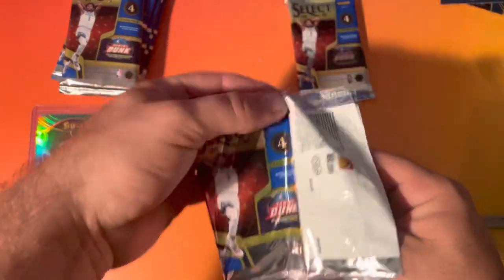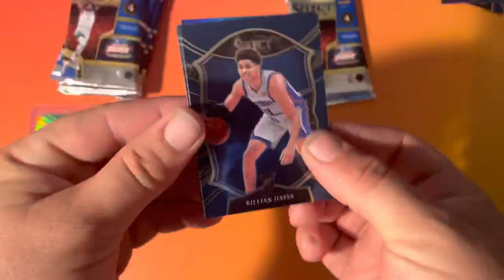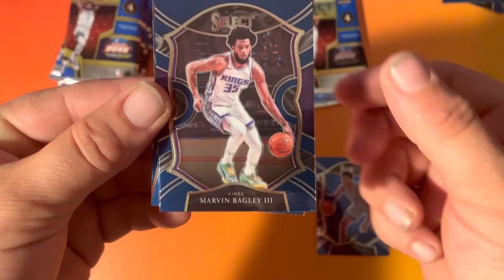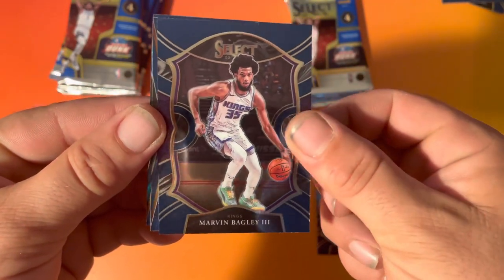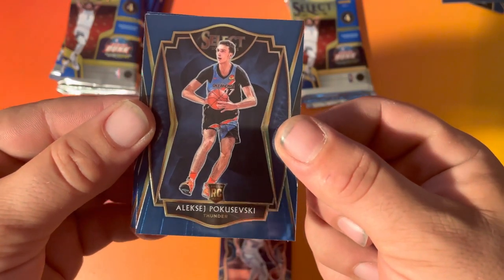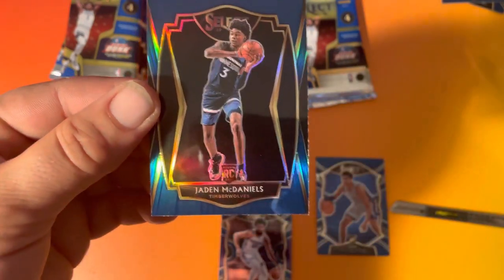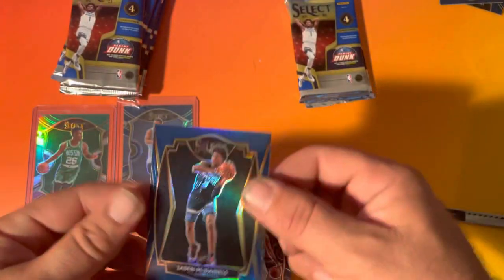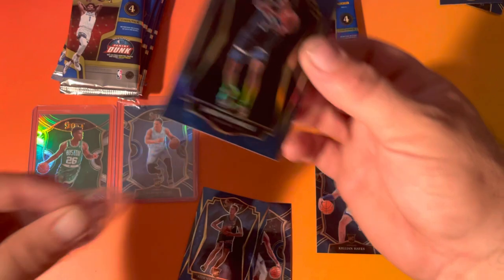A little quicker. First card, rookie Killian Hayes. Marvin Bagley the Third. We got a Poku. And Jaden McDaniels. Three rookies in one pack — that's not bad.